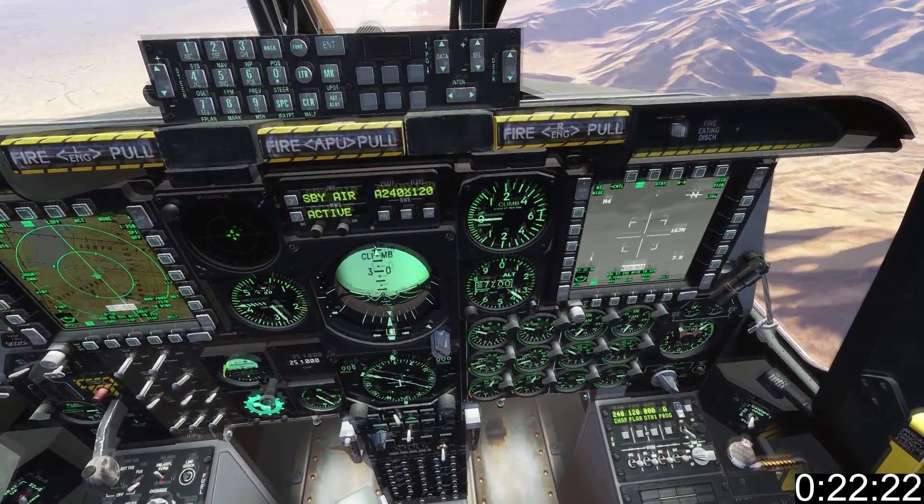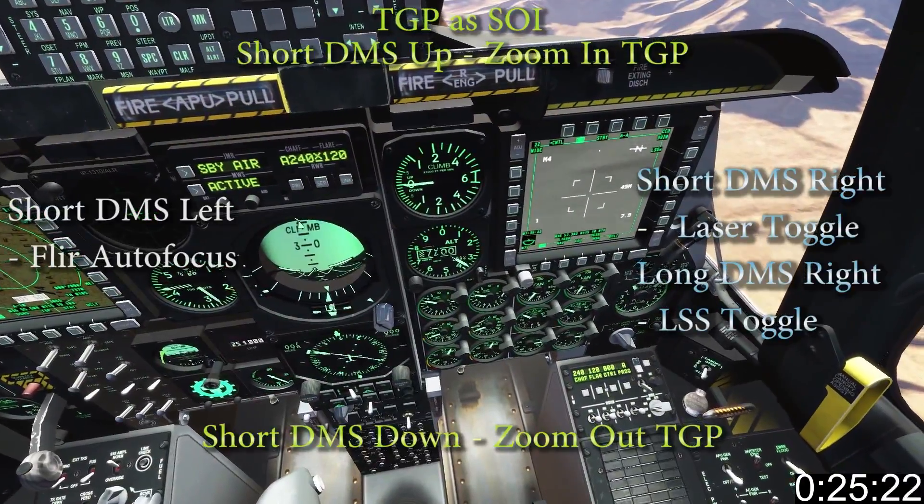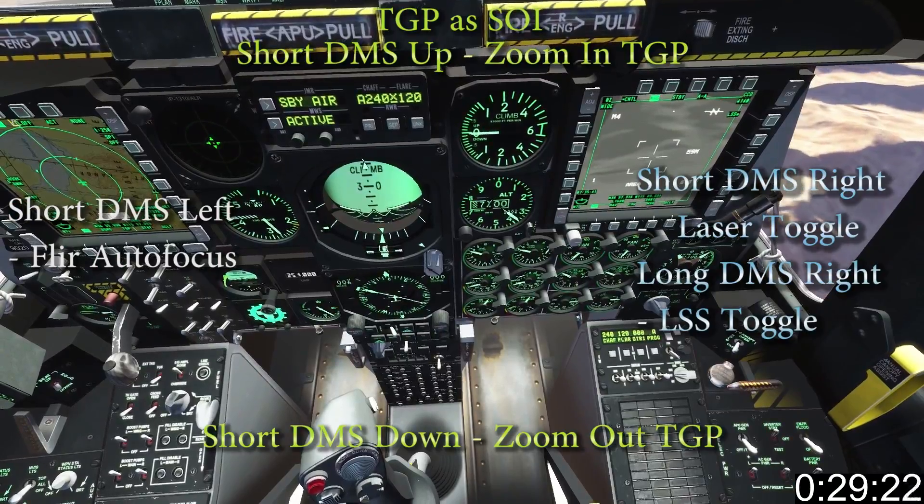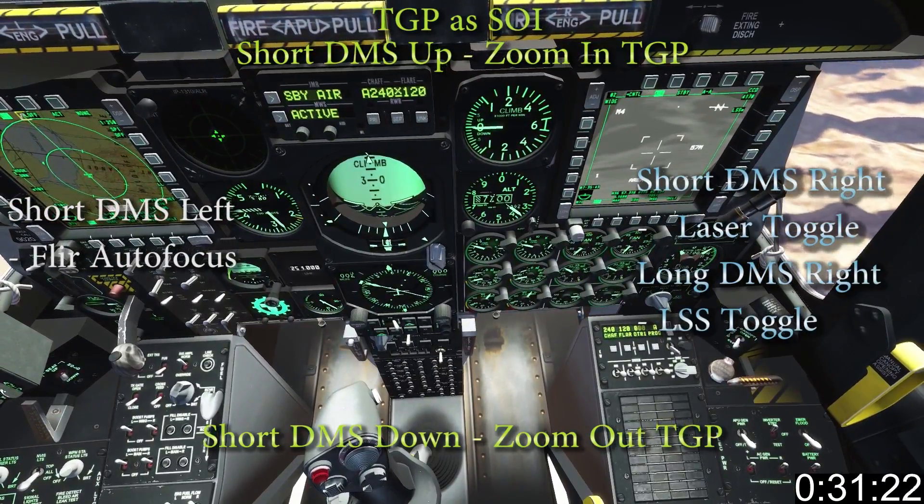Short Cooley right goes to TGP, long Cooley right to make it SOI. DMS up and down zooms the TGP, short DMS right is the laser toggle, short DMS left is flare autofocus, and long DMS right is LSS toggle.